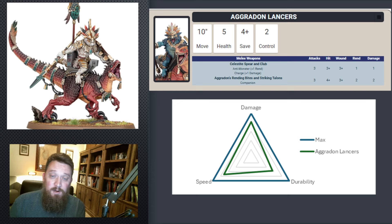Agridon Lancers end up being our best average unit as far as this metric goes. Their damage is pretty high — not as high as Croxigor, but high. Their speed is good — literally twice as fast as the Croxigor. And their durability is just slightly less than the Croxigor. It averages out to where this is probably our best unit as far as the Golden Triangle goes.